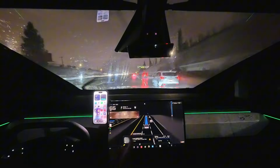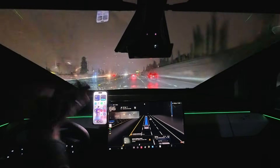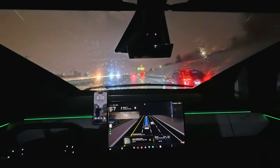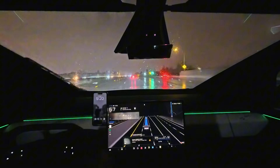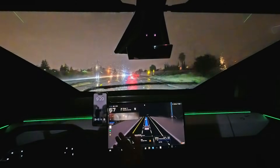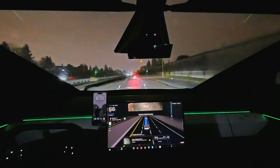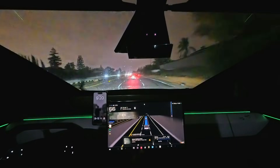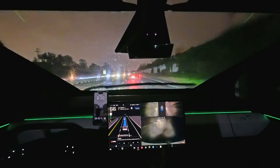One of the interesting things about the Tesla Cybertruck is the windshield wiper. As you can see here, the water just keeps coming up because it doesn't really get pushed out — it just gets pushed down. In standard right now it's going 66-67 miles an hour. And as for my cameras, you can see especially the back one has got a lot of rain on it.